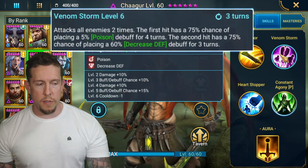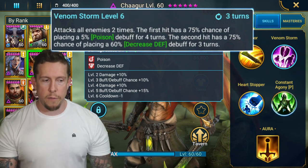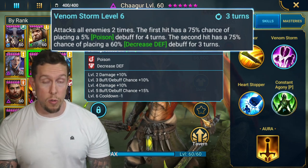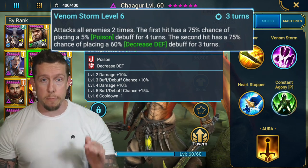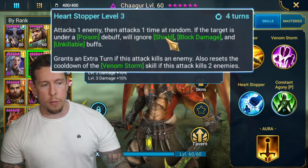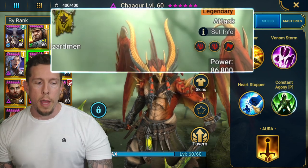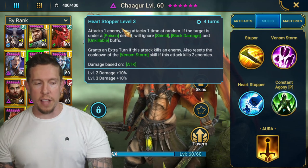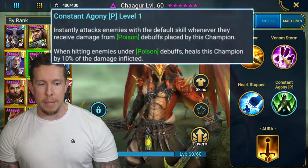On his A2 'Venom Storm,' attacks all enemies two times on a three-turn cooldown — first hit 100% chance poison for four turns, second hit 100% chance decrease defense for three turns when booked. On his A3 'Heart Stopper,' attacks one enemy then attacks one time at random. If the target is under poison, it ignores shield, block damage, and unkillable, and grants an extra turn if it kills an enemy. It also resets Venom Storm's cooldown by two turns on a kill. Heart Stopper's decent damage, but it's really Venom Storm and Constant Agony that make him special.